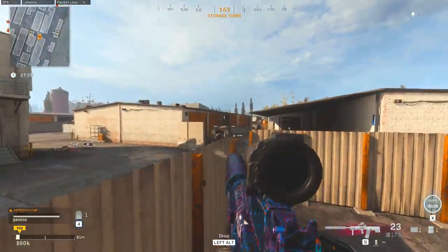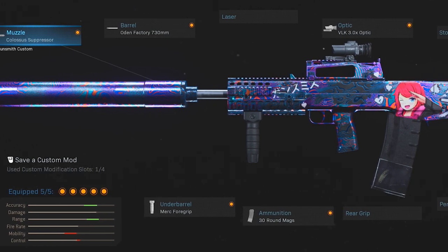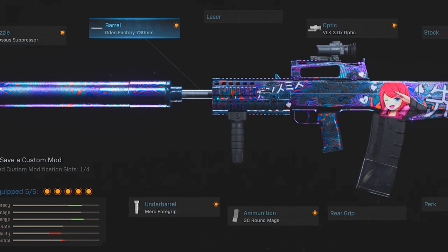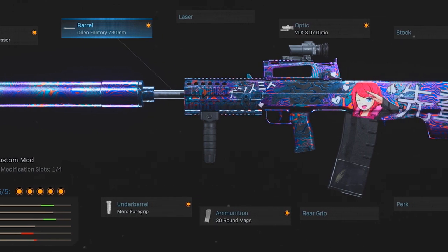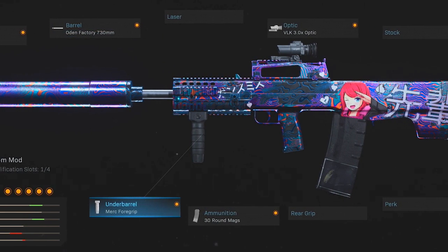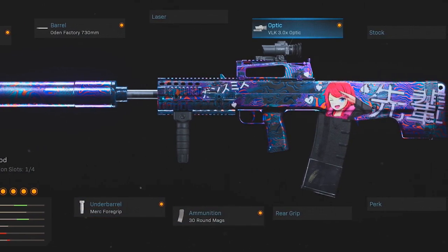To give the Odin the ability to do so, I'm using the Colossus suppressor — the thickest suppressor in the entire game — then the 730mm barrel so as to not weigh it down too much, the Merc foregrip for that recoil control, the 30 round mags, and also the VLK 3x optic.